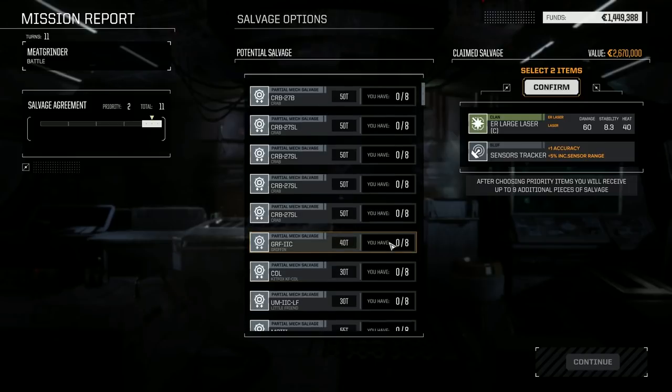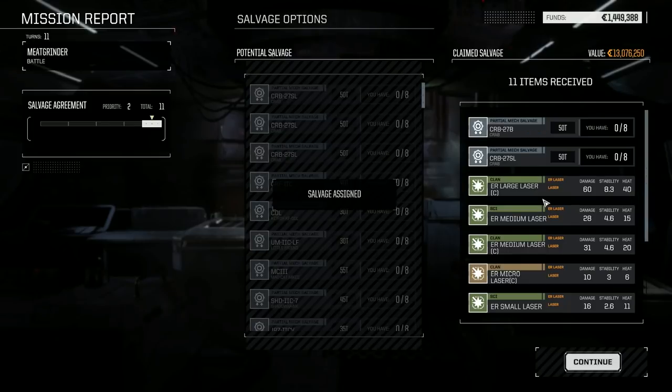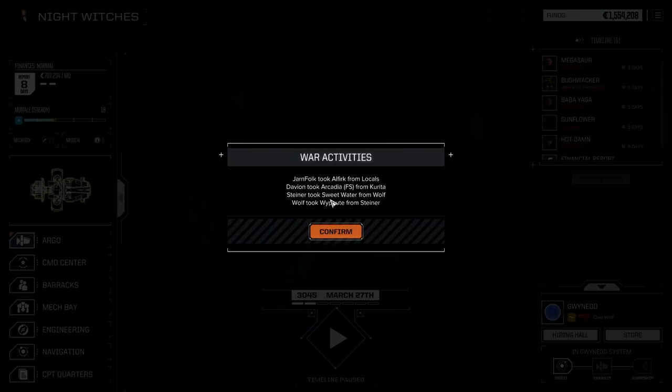Yeah, we just trashed these guys. Pardon my swearing, but I'm still a little upset about Jade Falcon Freeborn. Two Clan pieces — Clan ER Medium, Clan Micro, another Light Tag. Oh, 75-ton patchwork materials — excellent — and Artemis ammo. Not bad at all. 177,000 and 24 days — ouch.